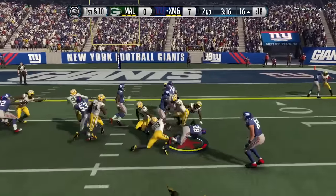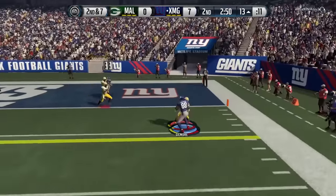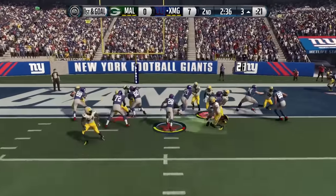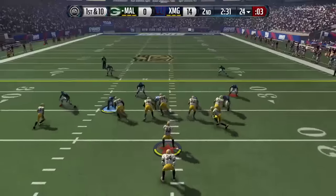My opponent is already in field goal range and in scoring position — he got the ball at the 13-yard line. 2nd and 7, play action — RG3 finding Greg Olsen out of the backfield for the 1st down down to the 3-yard line. First and goal, Monty Ball is in for the touchdown. My opponent takes the 14-0 lead with 2.5 minutes left in the half.